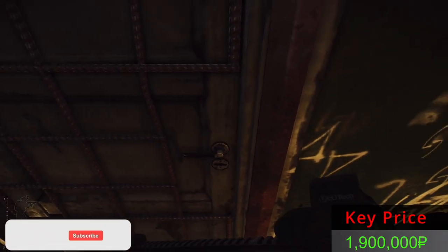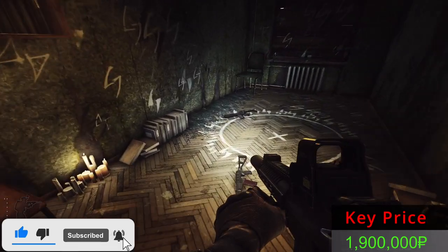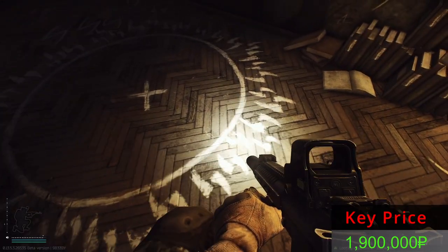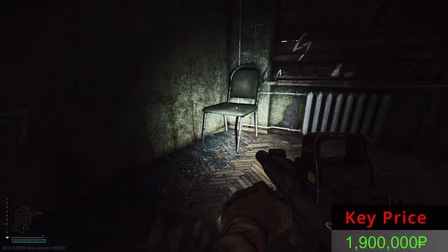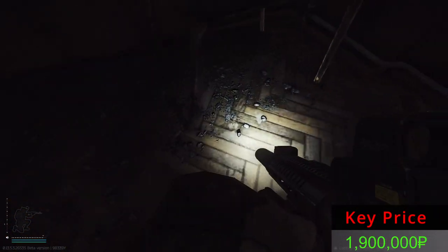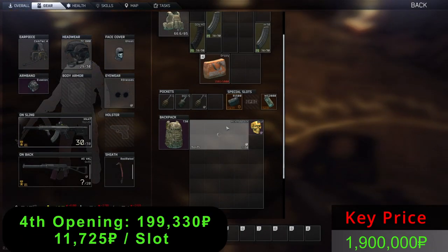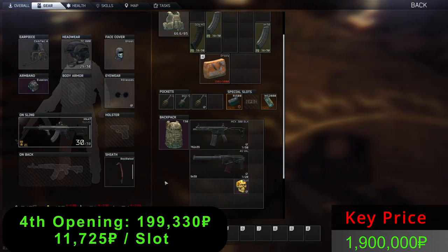Are you prepared for Door Number 4? We have an ASVAL and an MCX. Anything else? We have a skull. A decent opening, I would say. Door number four.